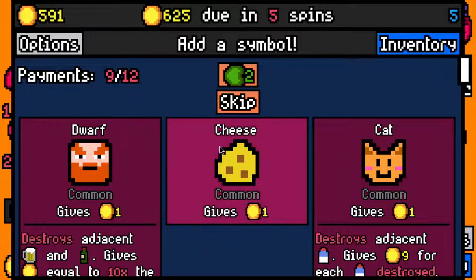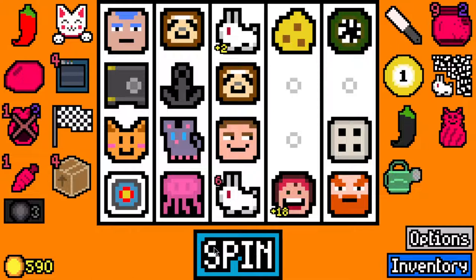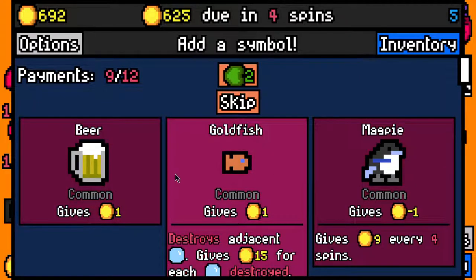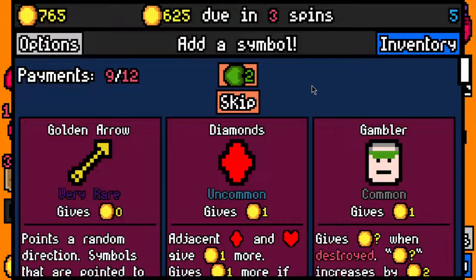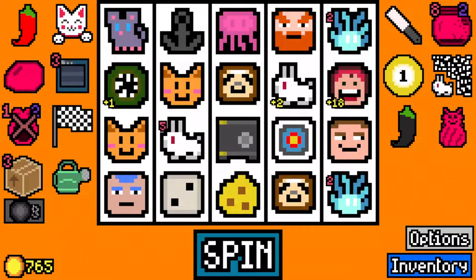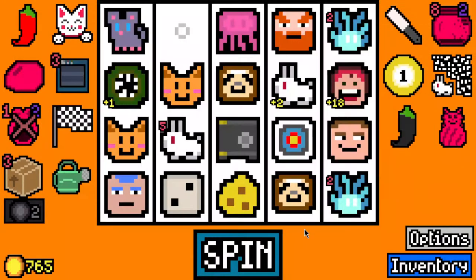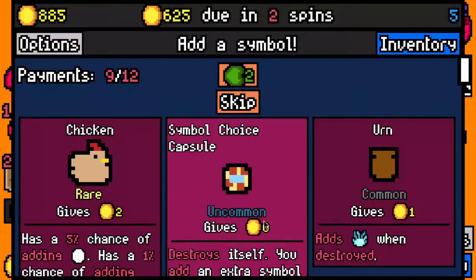Let's take a cheese - two turns for a very rare symbol. 100 on that turn. I'll take a goldfish - well, they're worth exactly the same, both worth 10, so it didn't really matter. Golden arrow is fantastic, I'll take it. 21 symbols - let's remove the anchor.